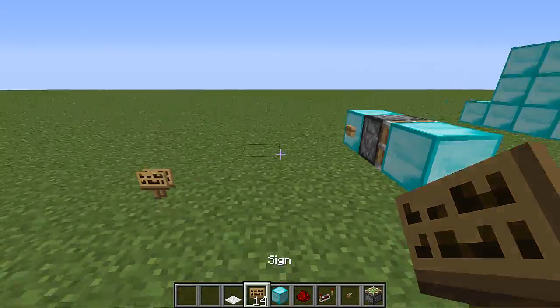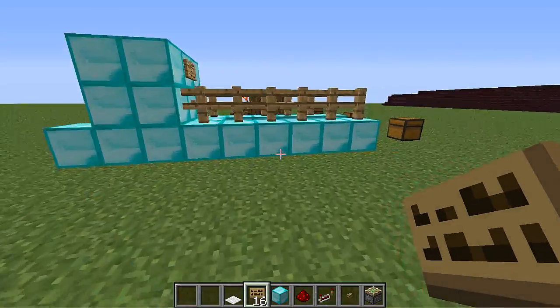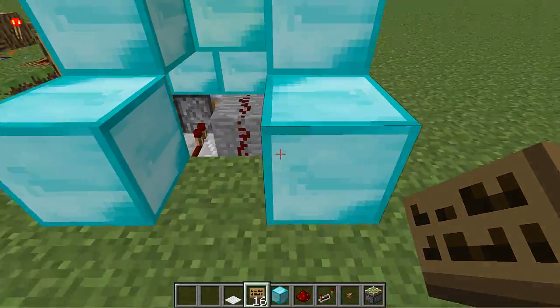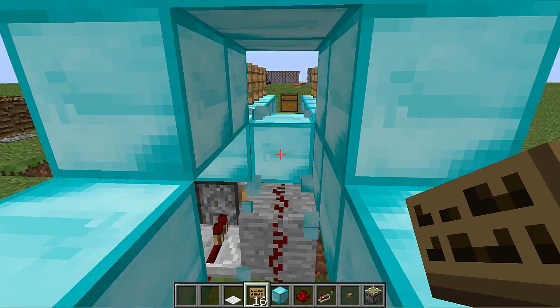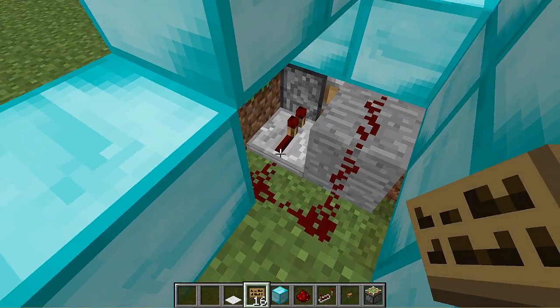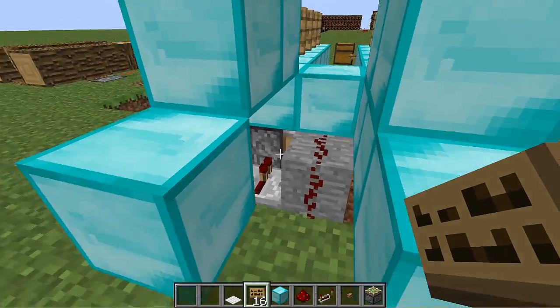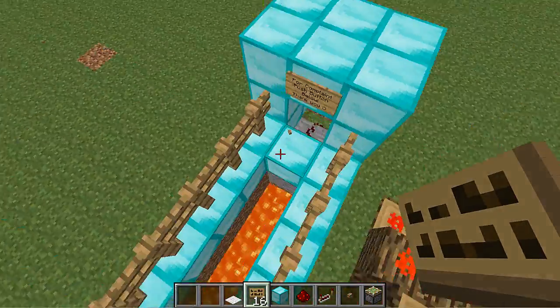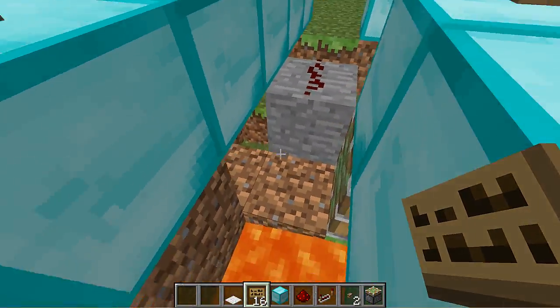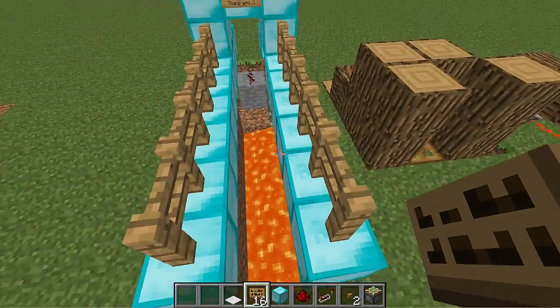Really, that's the main point of the trap. All we have back here is the button right there. When you press this button, it sends a signal here, and through the redstone to the repeater, into that piston. And then that piston moved this stone block from there to there, and that made the signs break, and you fall into lava.